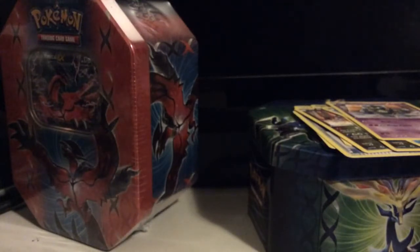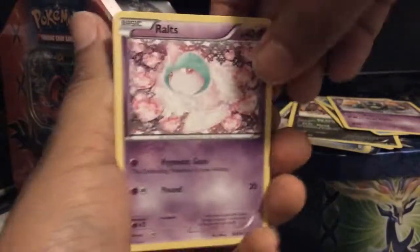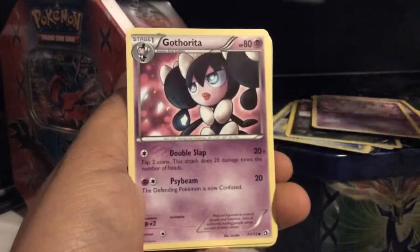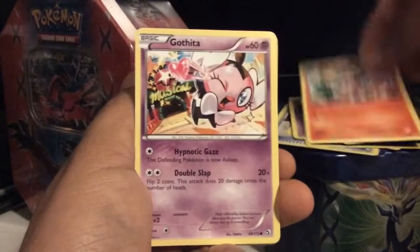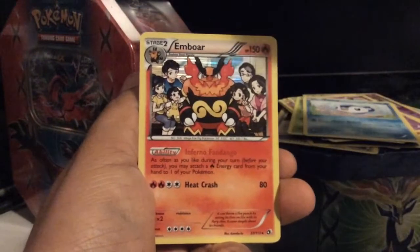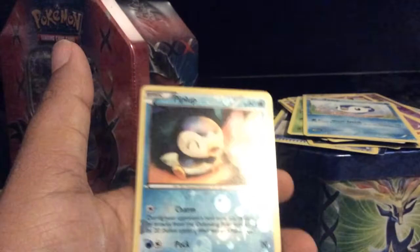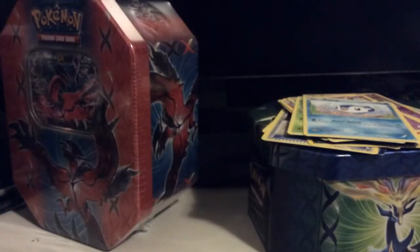Let's move on to Legendary Treasures — the reprint set, but it has some really ridiculous pull ratios. So we have Ralts, Sableye, Gotharita, Tepig, Gothita, Sewaddle, Piplup, Emboar — nice, a holo — and Toxicroak, a rare. Along with just a Piplup. So messed up there slightly. So far decent pulls.